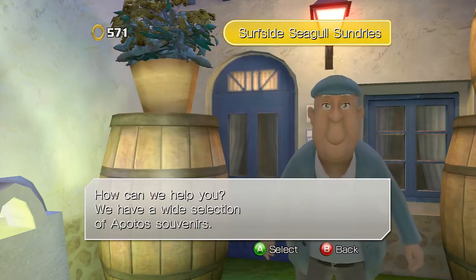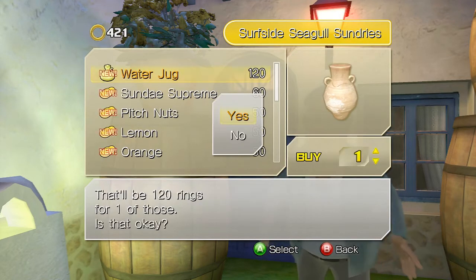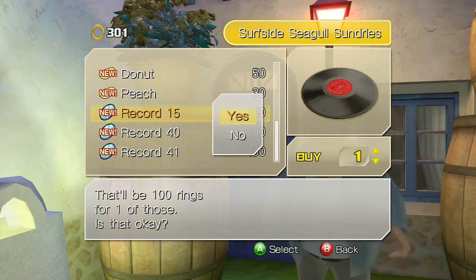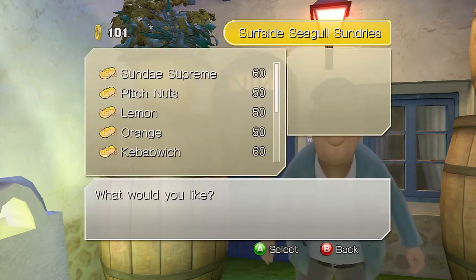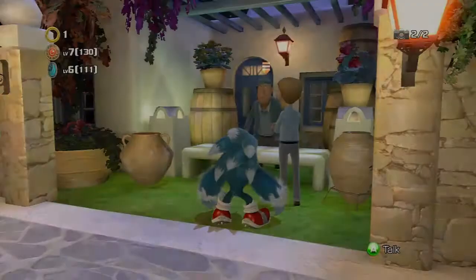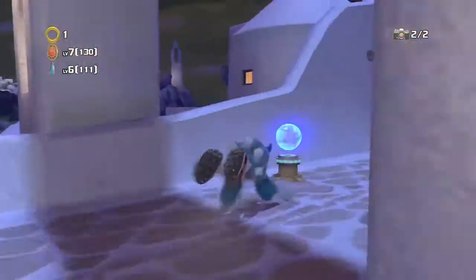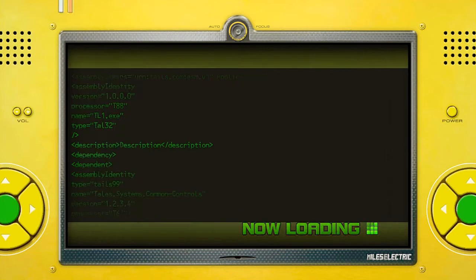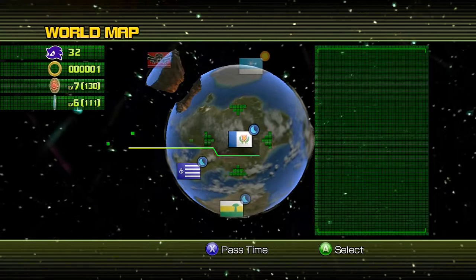Might as well just be nice to good old Professor Pickle. Ideally, if you get the Sunday Supreme and give quite a few of them to Chip, then you can get the Best Friends Forever achievement, which is quite cool. And I think in doing that, you are more likely to get the extra videos that you can unlock in Holoska, Junan, and Adabas.